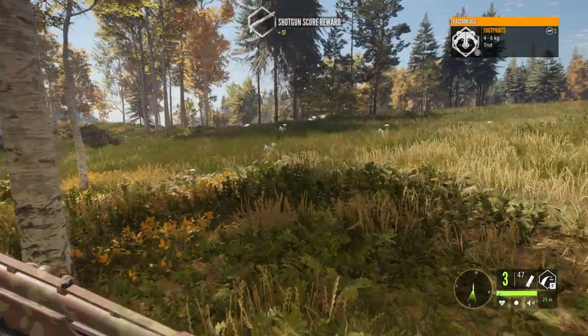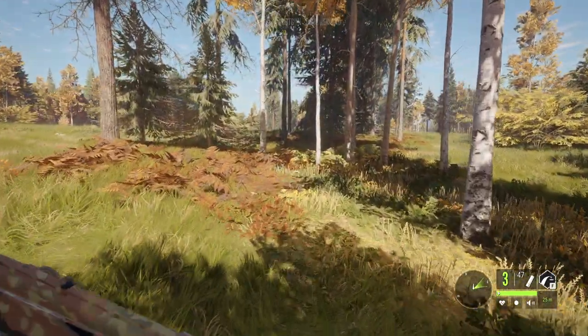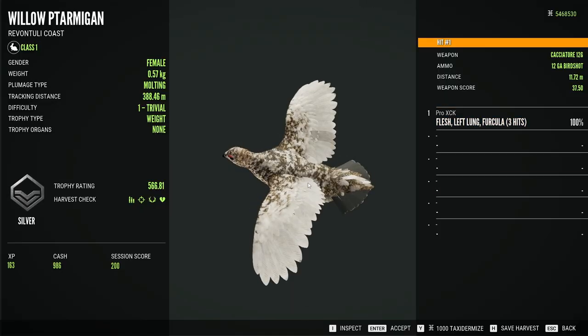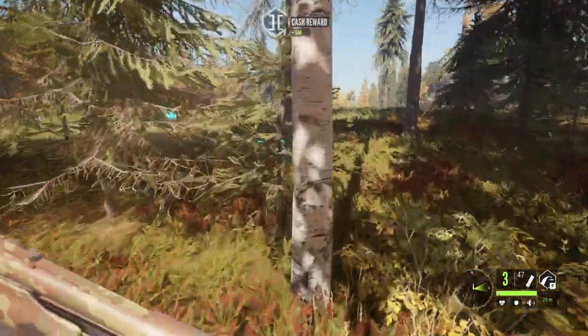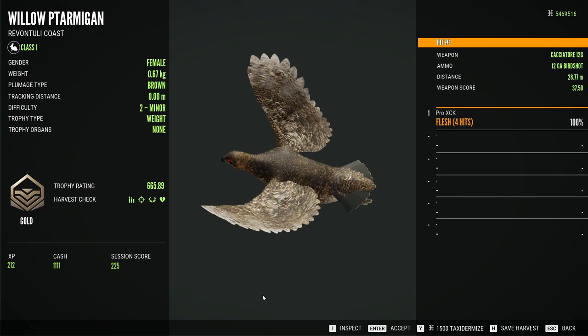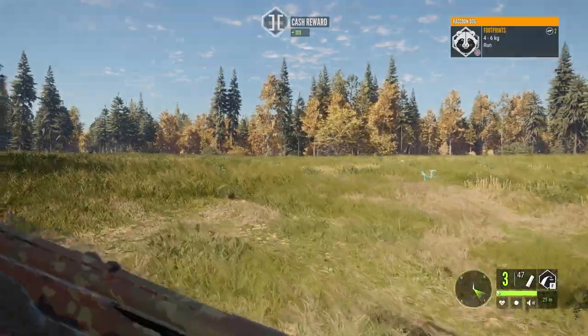Pretty sure the other two were nothing special, although I didn't see the estimate, so maybe one of them is huge. This one is a level one, molting plumage. The other one is 675.89 — barely a gold. Gotta find the raccoon dog now, I cannot wait to see how big it is.